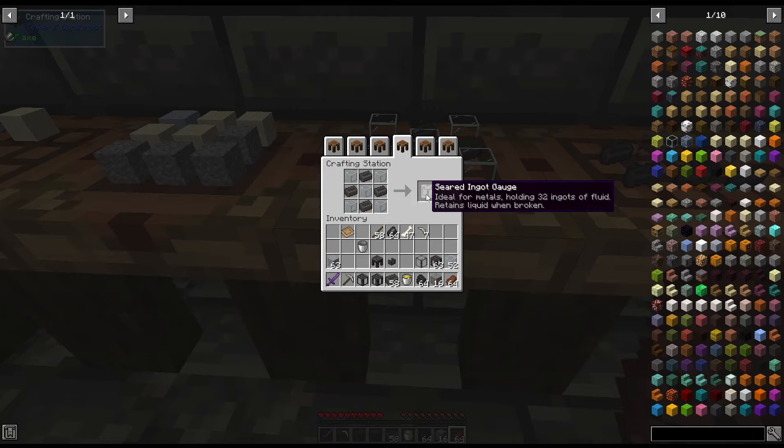Next we're going to make the seared tank. These are really important and you're definitely going to want them. I use them not just for my smeltery and melter but also just to store liquids, because when you break them they keep all the liquid inside. So if you need buckets of lava, you can break it and it keeps everything in it. To make the seared tank you use four seared bricks and five glass.